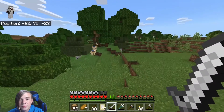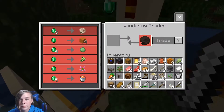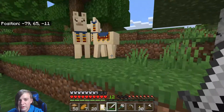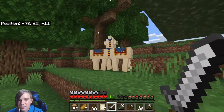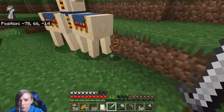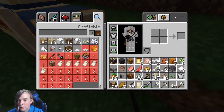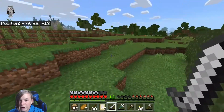Wandering trader! I don't have any emeralds, but still. I don't have any emeralds. Whoa, he disappeared suddenly — and suddenly the llamas are mad at me, and now mad at each other. Oh my gosh, I also found this lead on the ground. This is so cool. You two, keep on fighting.